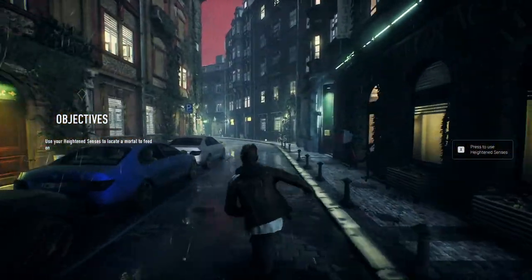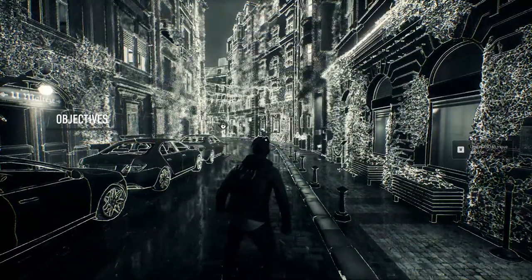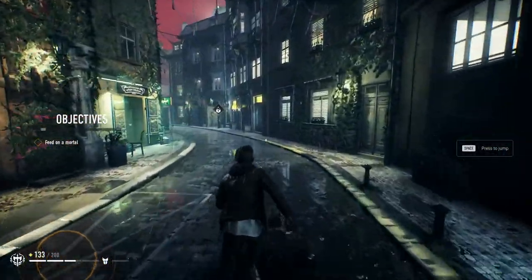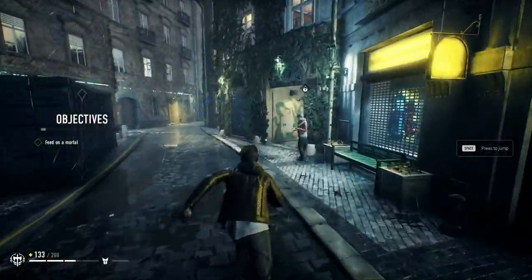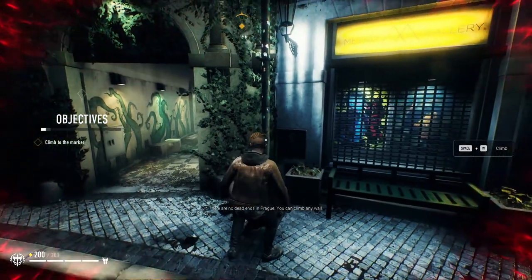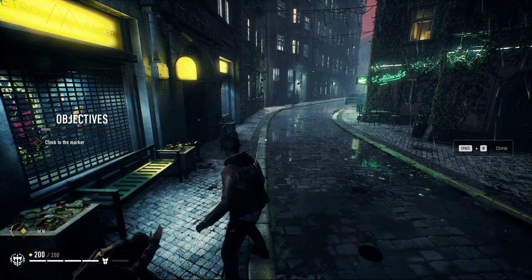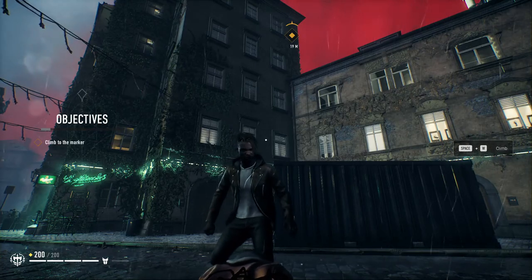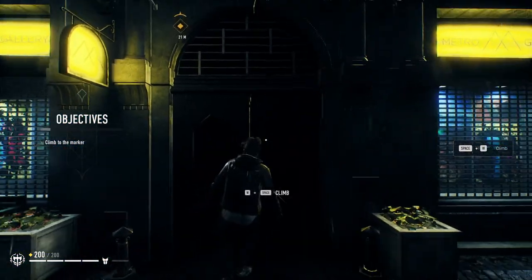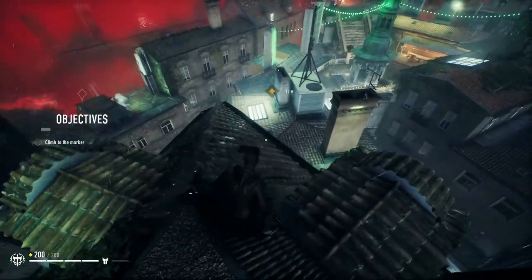Press X to use heightened senses — let's see what happens. Whoa, very nice! Let's go ahead and head forward. Can we run? Shift to run — nope. Hold F to feed — oh crap, okay. I can go up this wall — hold shift... wait, space! Oh man, this reminds me of Prototype from back in the day. I don't know if any of you guys remember that game — that game was amazing.